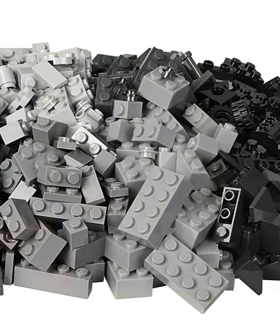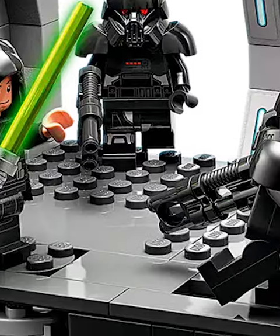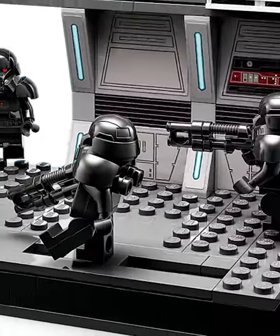They would have been better off with no feature at all. This can be found in the dog trooper battle pack set. To help you recreate the scene, Lego has created a play feature where you can move one of the minifigures back and forth. It's super weird, as the minifigures could just walk, and the giant lever looks so ugly.